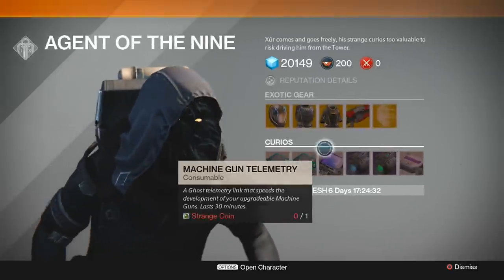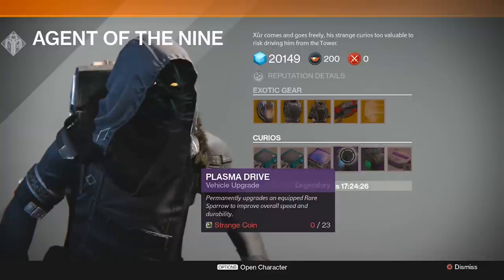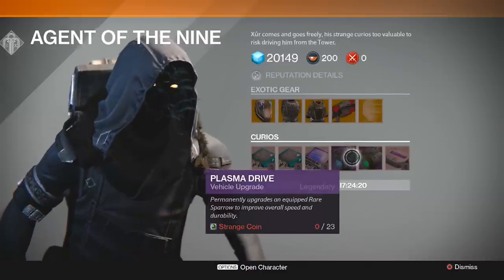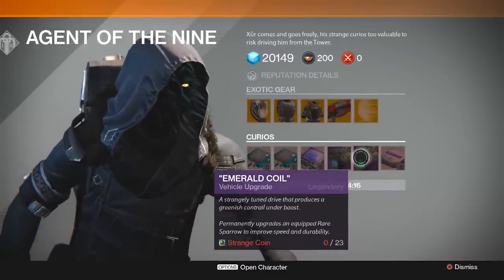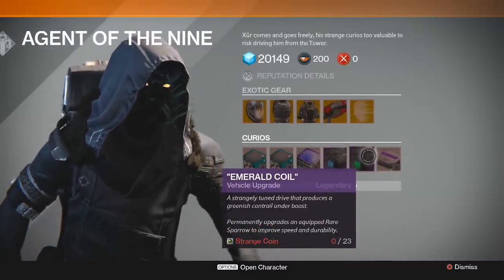What's up guys, Spotter here. A few people have asked me about these items — the plasma drives. So I'm going to show you in a video. We've got this plasma drive vehicle upgrade which permanently upgrades an equipped rare sparrow to improve overall speed and durability. This one actually gives you the contrail. It looks blue, so you would think it does. It's 23 strange coins.